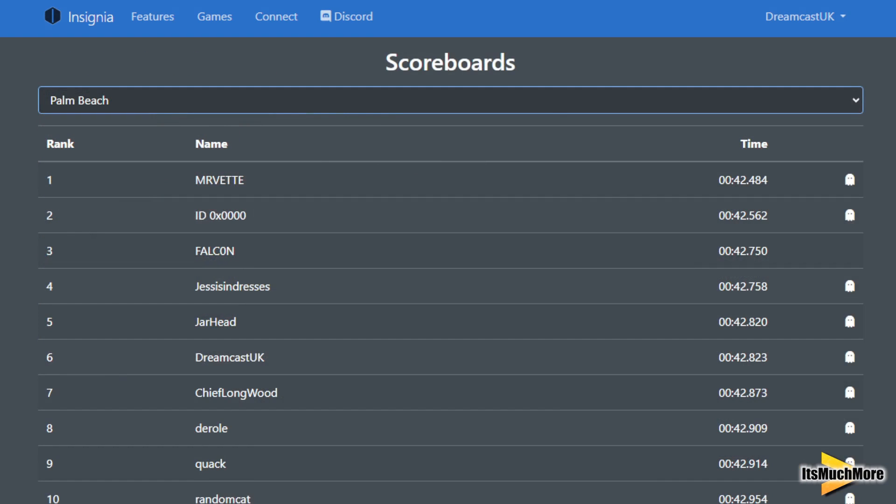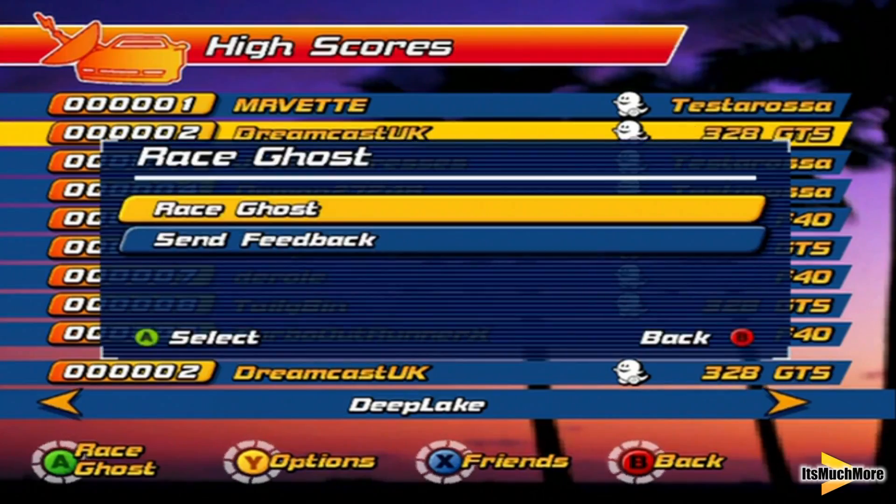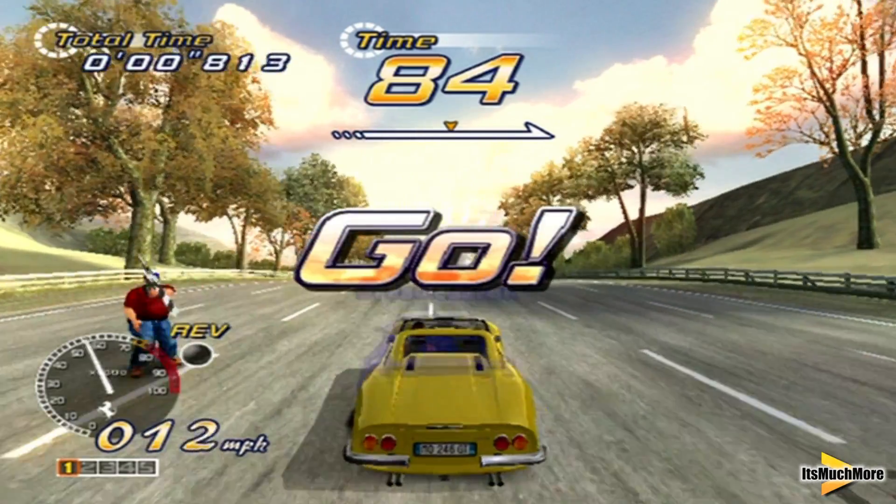Some games have scoreboards — take Outrun 2 here. It shows you the track name, the ranks, the time, and if they had a ghost car enabled. On Outrun 2 you can select a ghost car and race against that ghost on that set time.